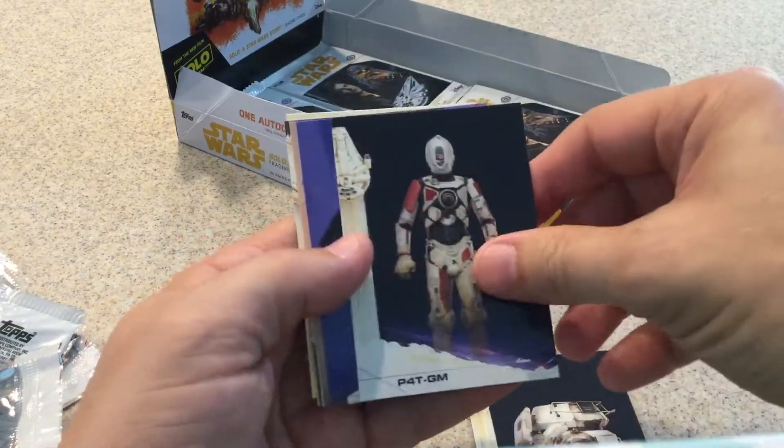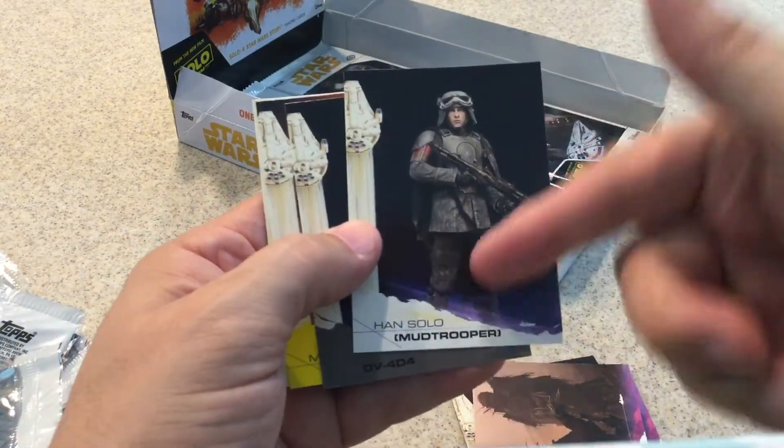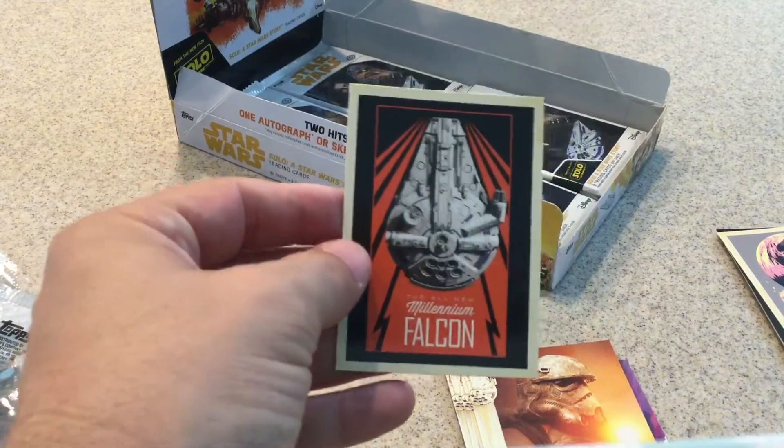FD3MN, P4TBM, Veil, Bim Bini Soldiers, Han Solo as the Mud Trooper, gray, yellow, and another Millennium Falcon card. I like their Millennium Falcon cards in here.